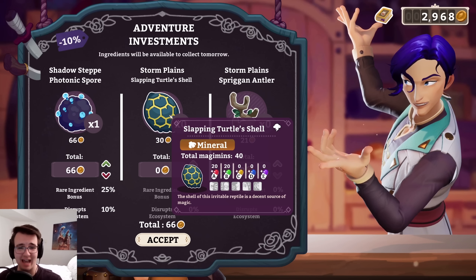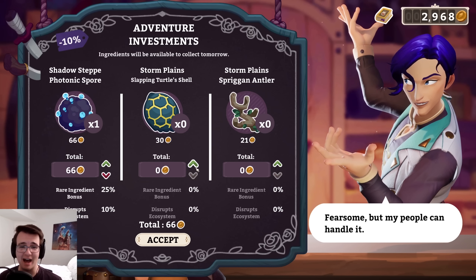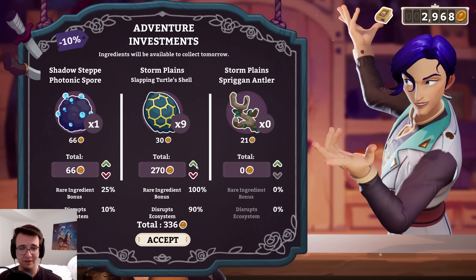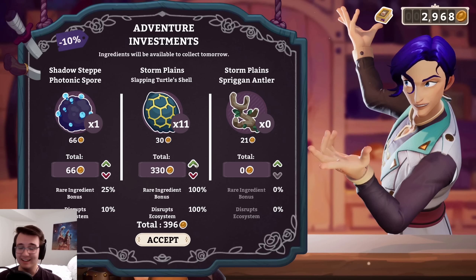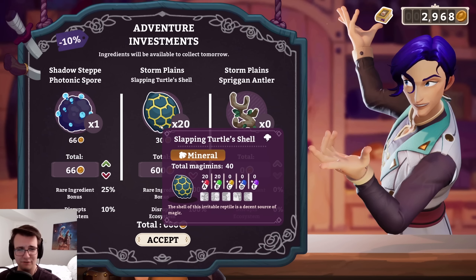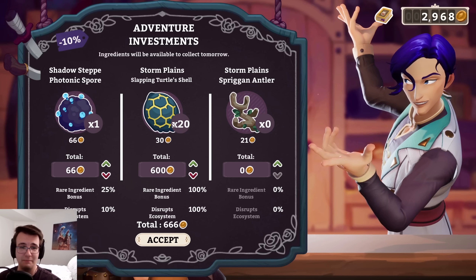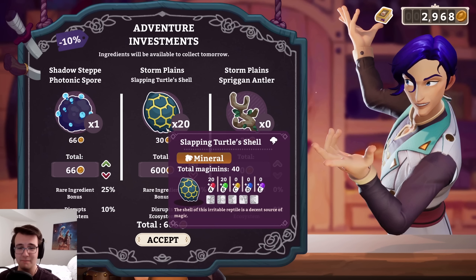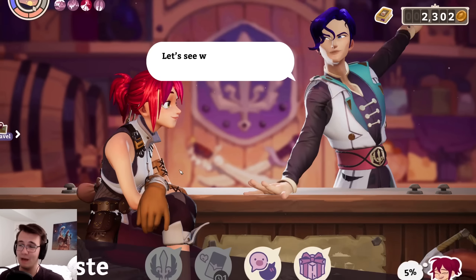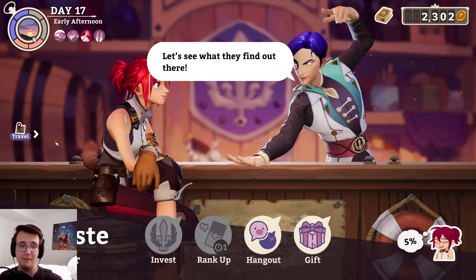I actually might take some snapping turtle shells because there's not many for sale in the shop. The coin total — the calculator game has spread. I also feel like this is an incredible price for the snapping turtle shell. Maybe I'm misremembering, but I'd be a fool to not accept this. It's just better than the shop according to my memory.